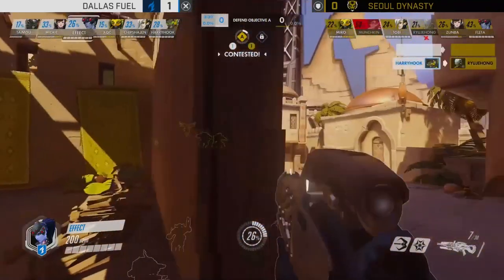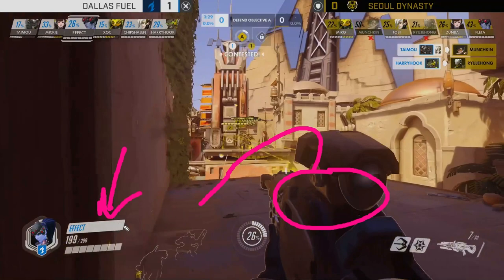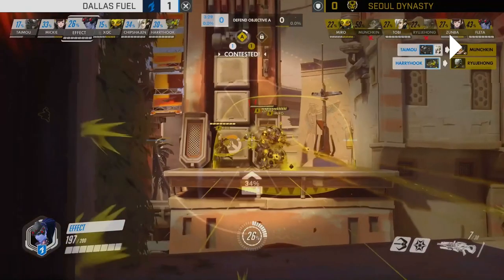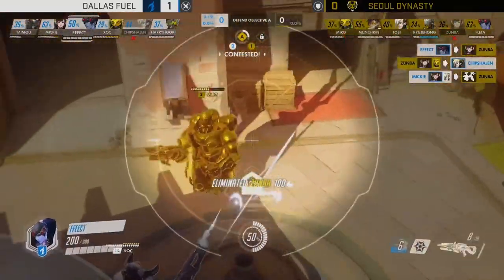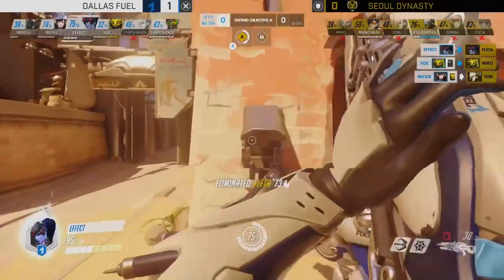Dallas Fuel are already on position and a couple of kills have gone through. I'll pause here — these were easy to miss. Ryujehong was set up over here originally but has had to drop down and died below where Effect's name is — caught out on his own. Losing your Zenyatta against a triple tank comp is absolutely enormous; the DPS potential drops dramatically. Munchkin, who would be doing most of the shredding, has also fallen to Taimu. Soul Dynasty starts scrambling with no real answers.